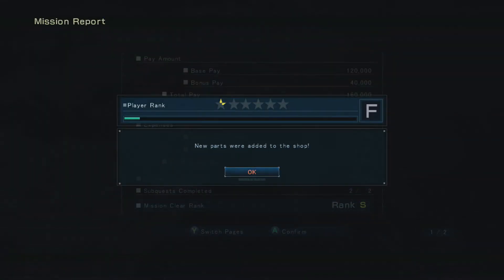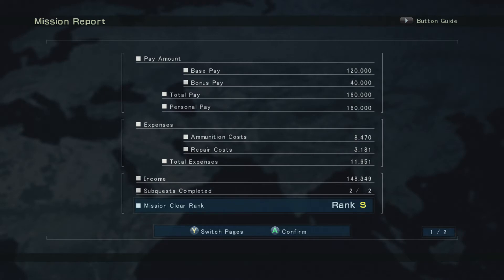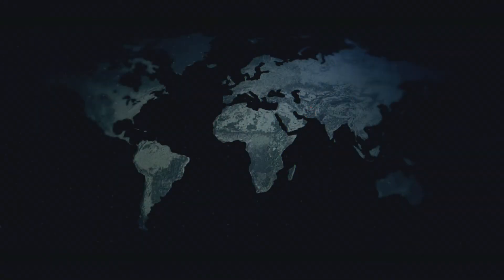We actually got an S on this mission, which upgraded us to the second point on the star for F, getting us to E. We got both bonuses — speed destruction and minor damage. It's a pretty simple, straightforward mission: just go in, knock everything out, and get out.